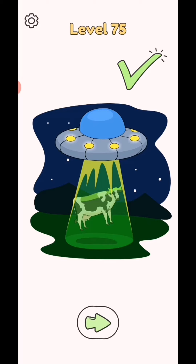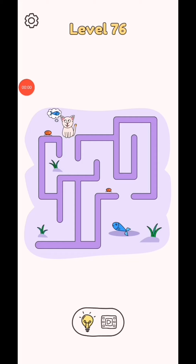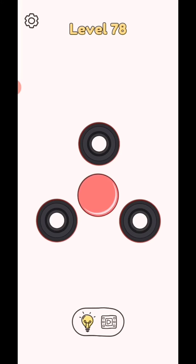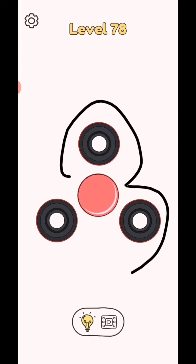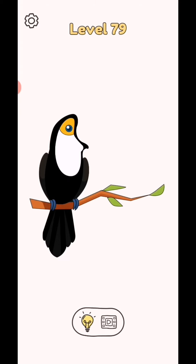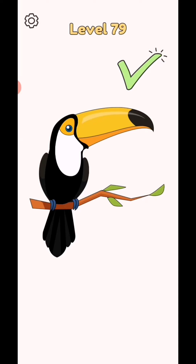Draw one part level 76 to 80. Draw this pattern, let me complete, next draw this red sheet, next complete the spinner, next make like this.